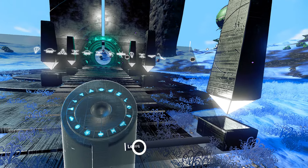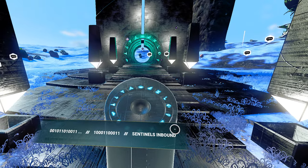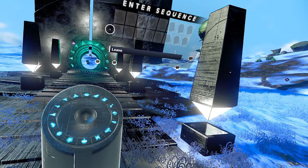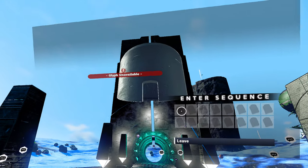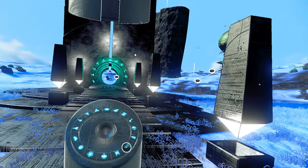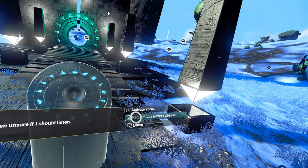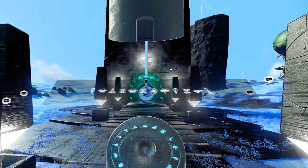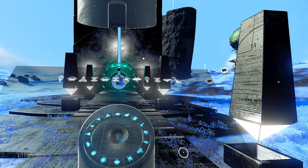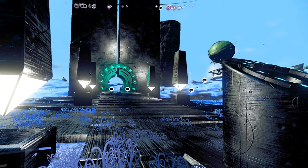I'm not going to remember 12 symbols. You've got to be kidding me. Please tell me if this thing has, like, a memory of some sort. What do you mean, glyph unavailable? Do I have to go find the glyphs?